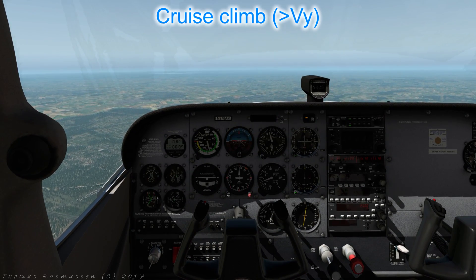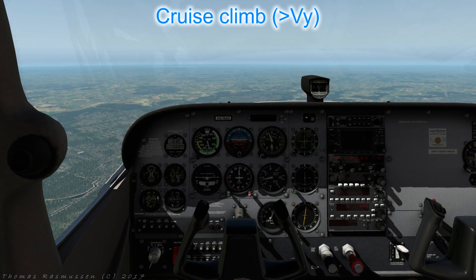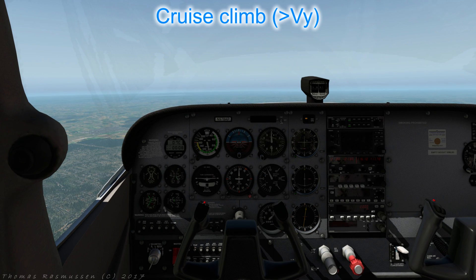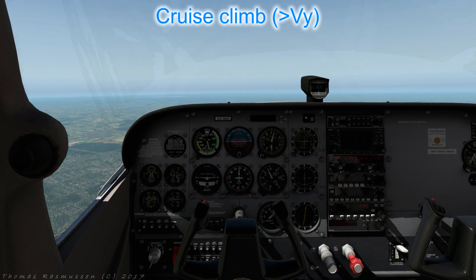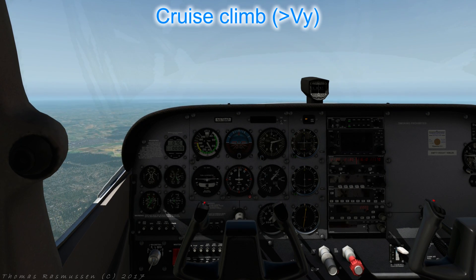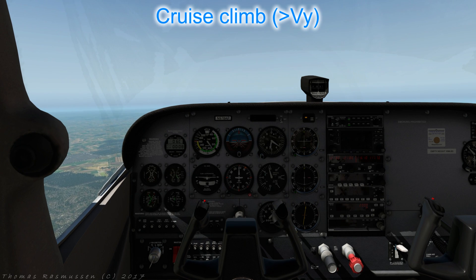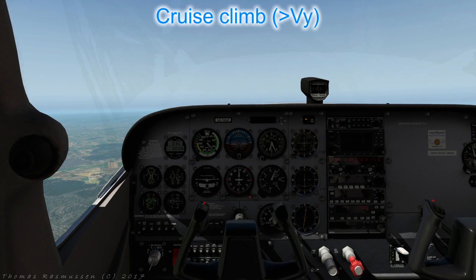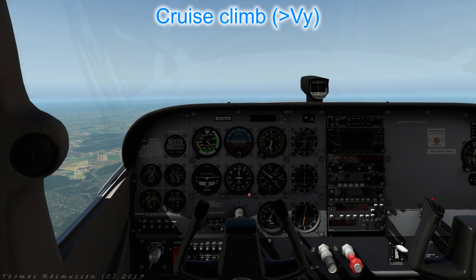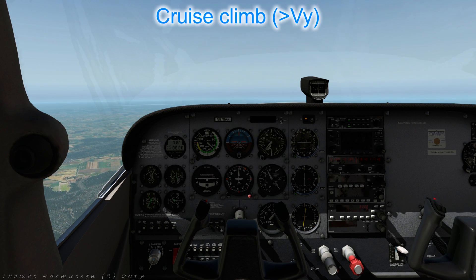Let's also try a cruise climb at 90 knots, which is a reduced rate and angle of climb but with a greater ground speed. APT again — full power, raise the attitude until the airspeed settles around 90 knots. As mentioned, a cruise climb is simply a climb at an airspeed higher than VY. Adjust trim so that an airspeed of 90 knots is maintained. If you are too fast then raise the nose a bit; if you are too slow then lower it a bit.